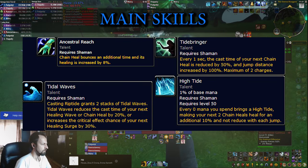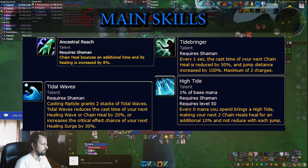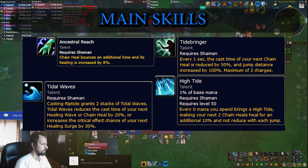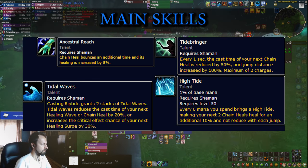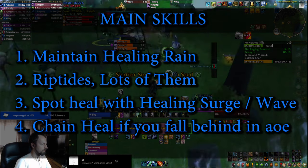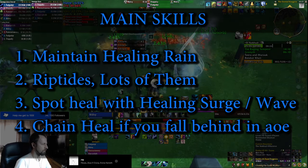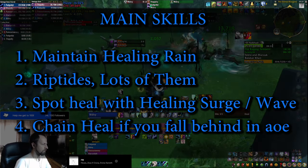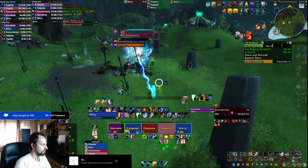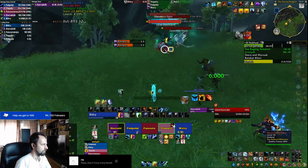We're still running a lot of talents that complement Chain Heal: Ancestral Reach increases its healing and adds an extra jump; Tidebringer and Tidal Waves reduce the cast time of your next Chain Heal; and after spending some amount of mana, your next 2 Chain Heals are empowered by Tidebringer. To summarize maintenance healing: keep Healing Rain down as much as you can, spread Riptides, then spot heal with Healing Surges or Healing Waves. If things go bad, throw in some Chain Heals to catch up.